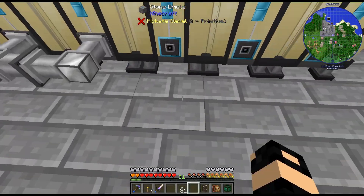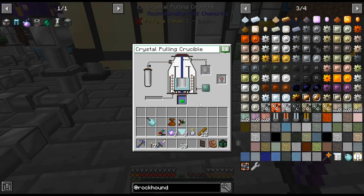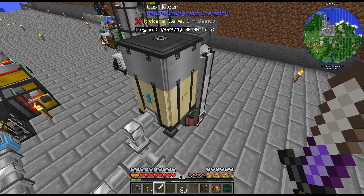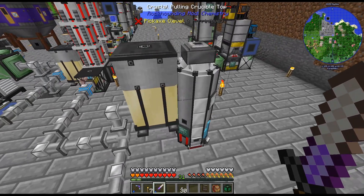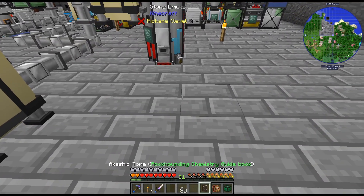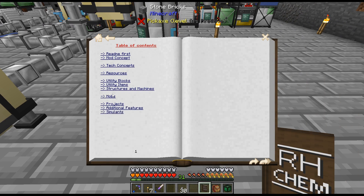That's kind of what I'm thinking I'll do with this. And now I've got to figure out why that isn't going into there. Does it need to be piped in? These things don't necessarily need to be right next to each other — they just need to be piped in with a gas structure.